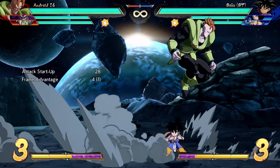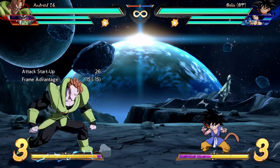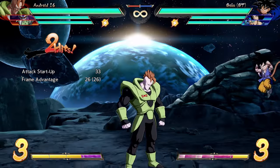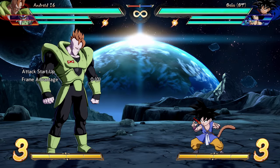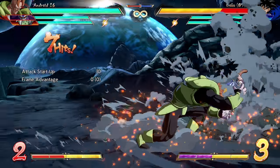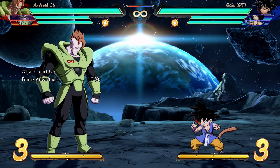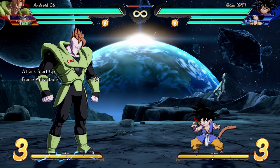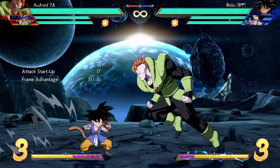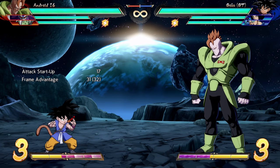Quarter circle forward medium and heavy are not as fast — 28 frames for medium, 26 frames for EX. But you do get follow-ups: you can cancel into a quarter circle back dunk on the medium version, and the EX version lets you super dash afterward for a bit more damage. There are also some interesting defensive properties we'll cover later. Quarter circle forward light is your bread and butter, and often your primary combo ender.